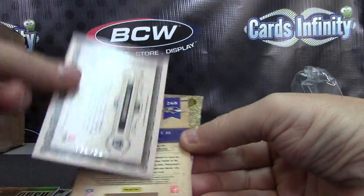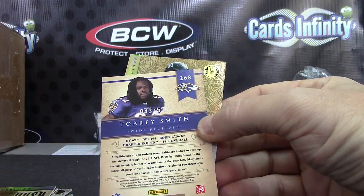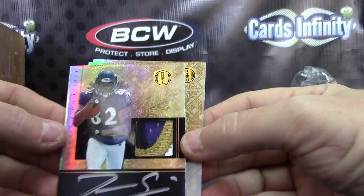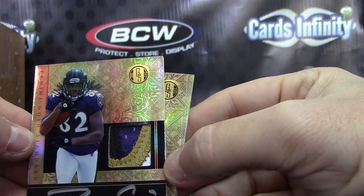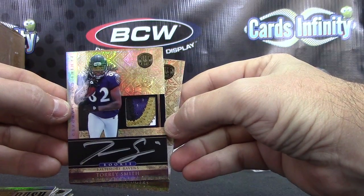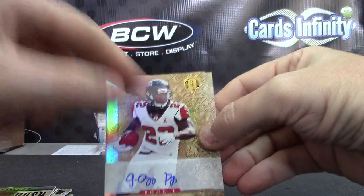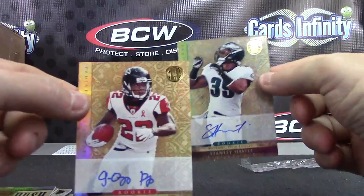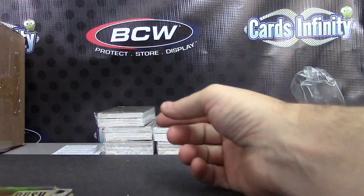Hit number two, 299 — jersey of Taiwan Jones. 525, Torrey Smith — nice patch. There's the patch, avoid the fingernail on the right, that's gross looking, but the patch is nice. Torrey Smith patch, 525. Got Jacquizz again — doubled up on Jacquizz Rodgers and Stanley Havili. Jacquizz is 20 of 25, the short print version, the blue version.